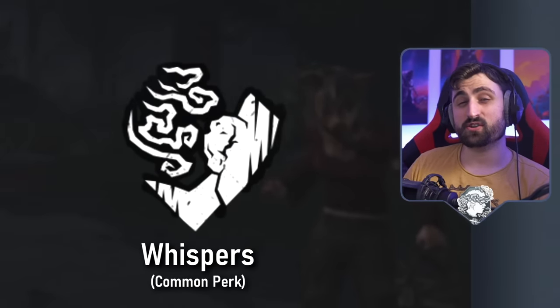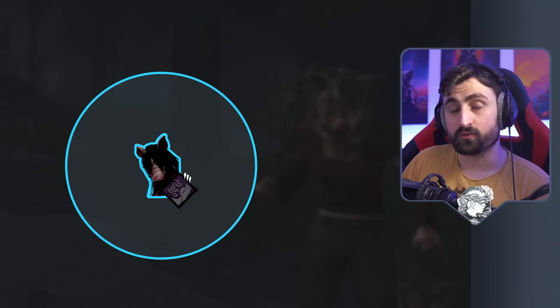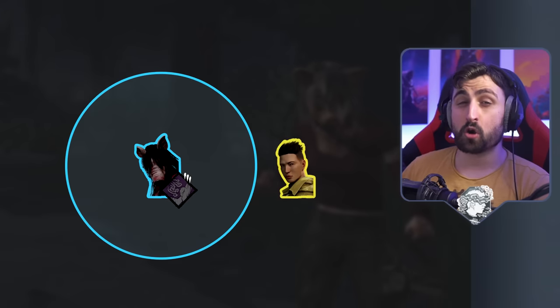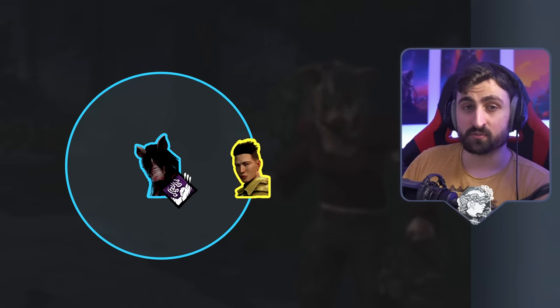Whispers is a very unique information perk that basically creates a 3D bubble around you with a radius of 32 meters. If any survivor comes inside this sphere, the perk will light up and begin to make some noises.